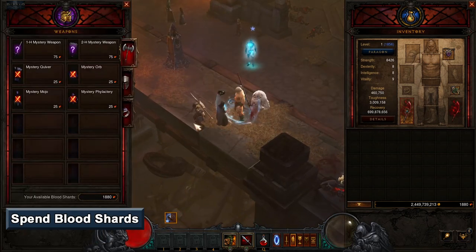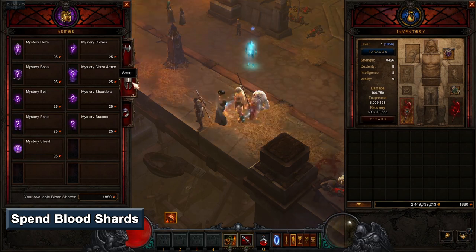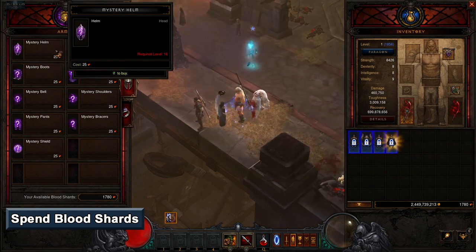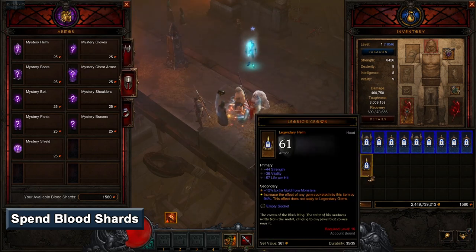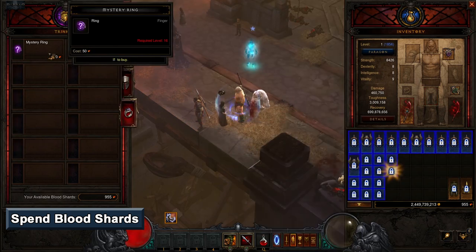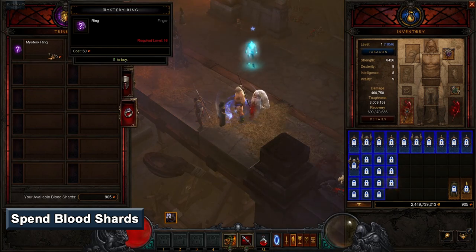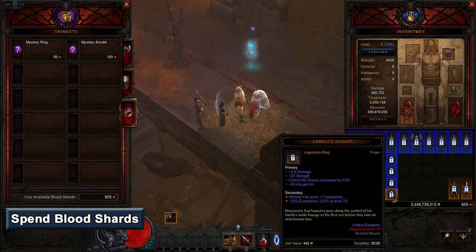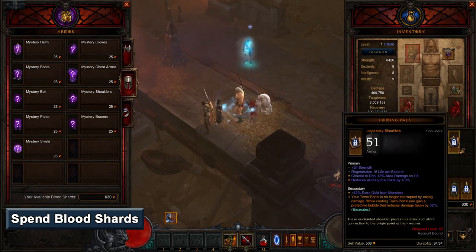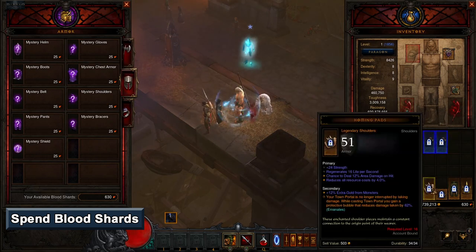Next, it's time to spend some Blood Shards. Go to Kadala and purchase Helms until you get Leoric's Crown, then purchase Pants until you get Pox Faulds, and then purchase Rings until you get Leoric's Signet. If you still have Blood Shards remaining, roll for other gear pieces and try to get as many legendary items as you can. If the items aren't yet equippable, just hang on to them in your inventory for now. If you weren't lucky enough to obtain Leoric's Crown, then you probably want to assign this legendary power in the armor slot of Kanai's Cube.